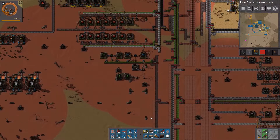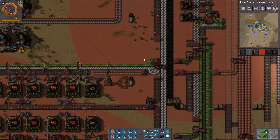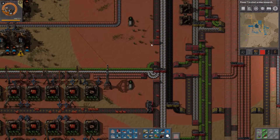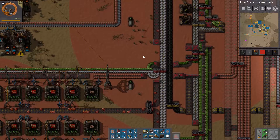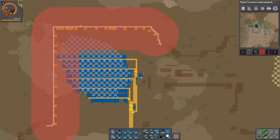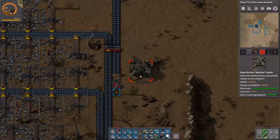I'm going to build it as a fifth lane. Why did you get attacked? Because you are a radar and biters don't like radars.